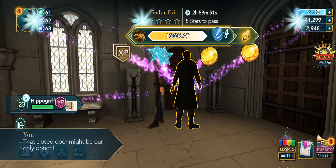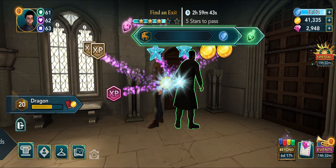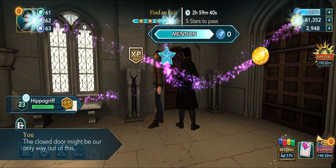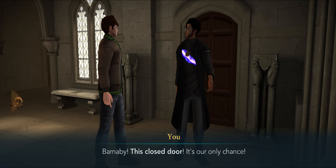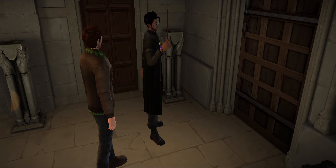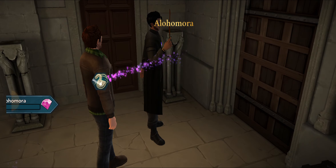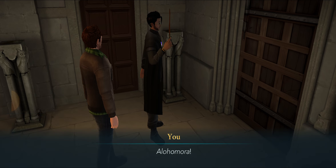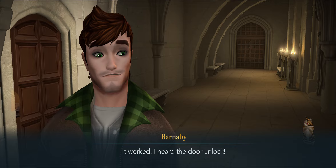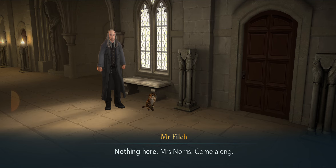Probably shouldn't have taken Barnaby with us — probably would have been an easier task. Oh well, what's done is done — we'll figure it out as we always do. Barnaby, this closed door — it's our only chance! It's locked. I'll use Alohomora. It worked — I heard the door unlock. Quickly, let's get inside!